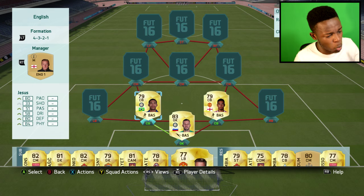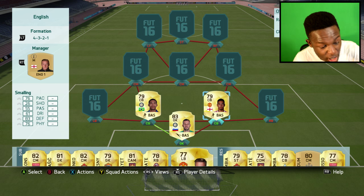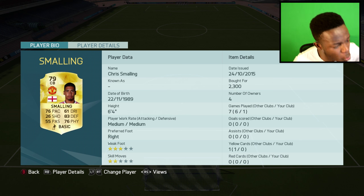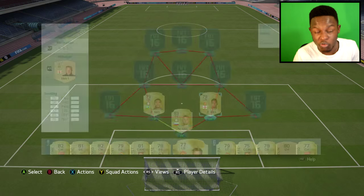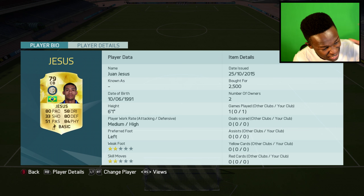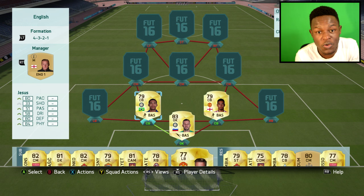For my two centre backs, we have Jesus and Smalling. The hybrid is already starting to form — we have a BPL player and a Serie A player. Smalling is 6 foot 4, 76 pace, 83 defending, and 76 physical, and only cost me 2.3k which was very cheap. Next to him, Jesus is 6 foot 1 with medium-high work rate, 80 pace, 80 defending, and 84 physical. He's just an OP defender.